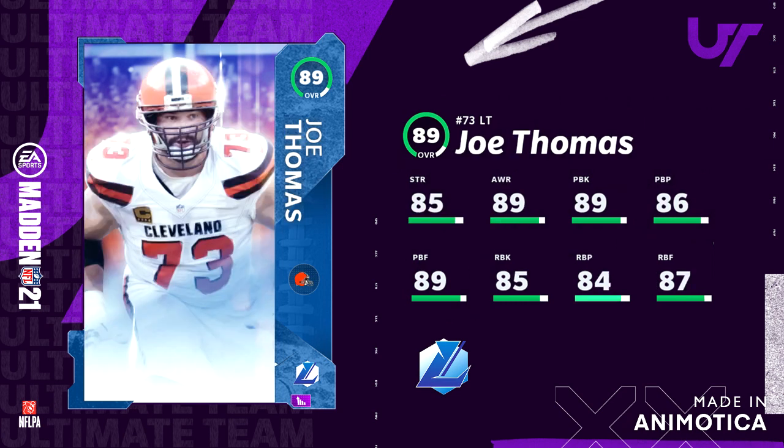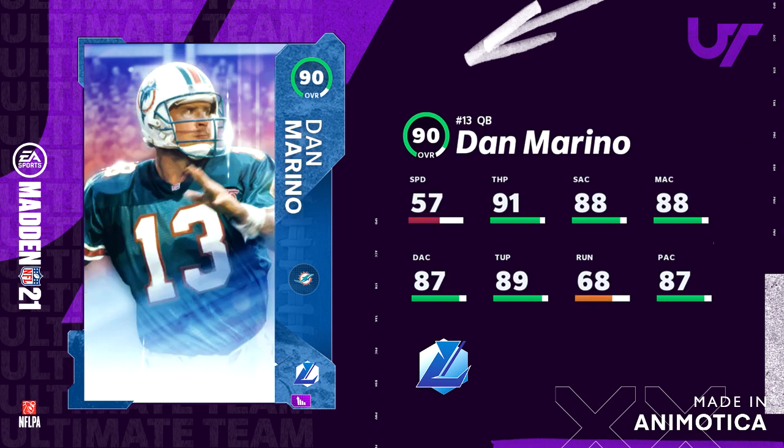Next card is Joe Thomas. For an offensive lineman, the only things you really care about are pass block and run block — pass block 89, run block 85. This is gonna be one of the best cards in the game for a long time and I can't wait to get this guy on my team.